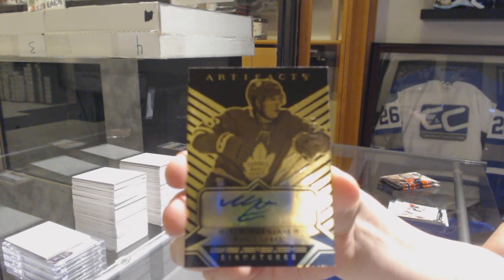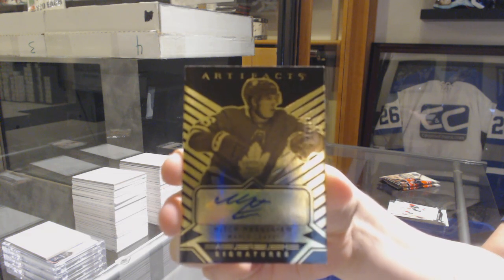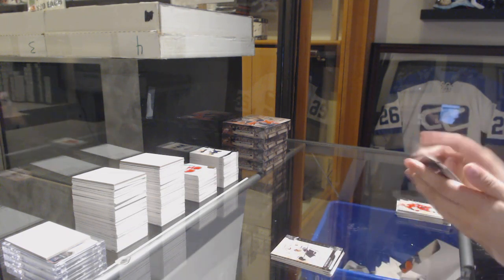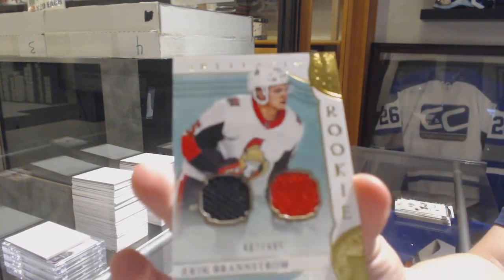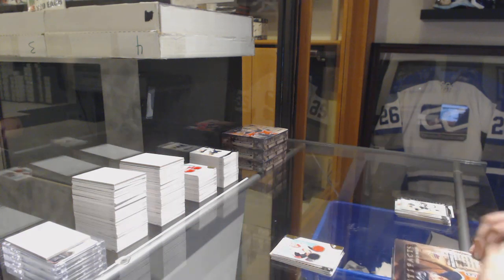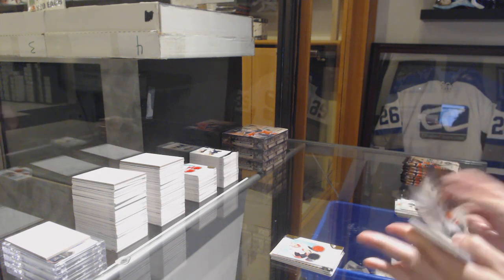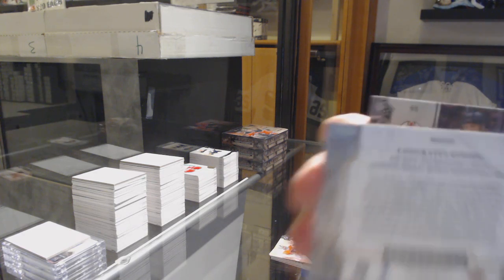Mitch Marner, number 13, Orem Autograph. Congrats M. Watson — that's awesome. Those are nice. Number 699, Patrick Kane. We've got a dual jersey rookie, number 499, of Eric Branstrom. Number 699, Carter Hart. Rookie Redemption Wild Card 220.